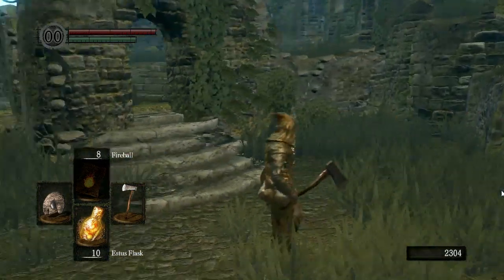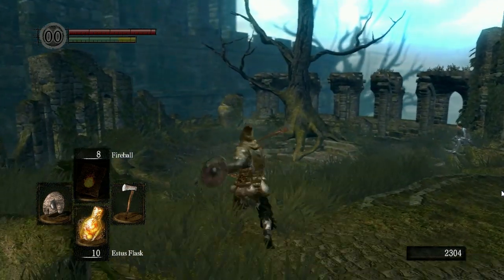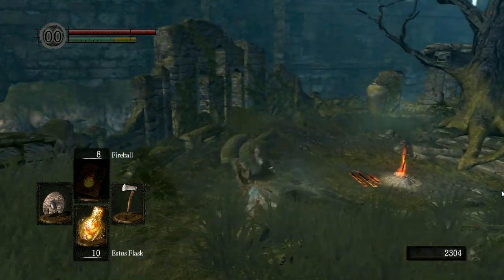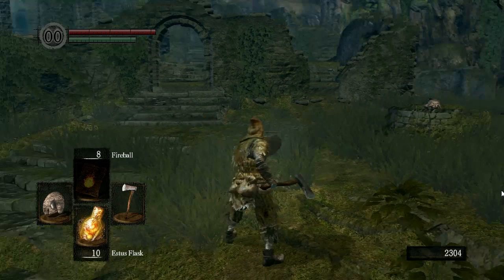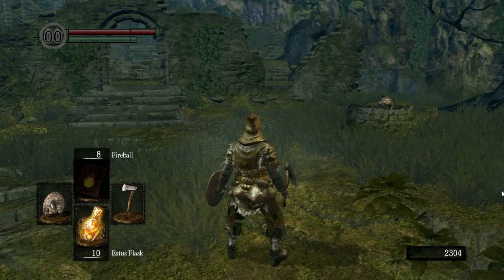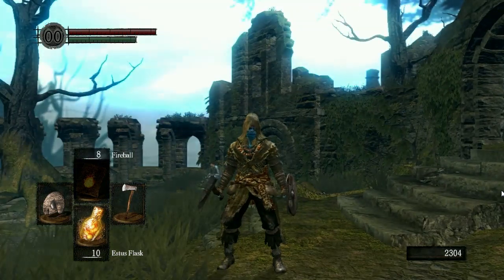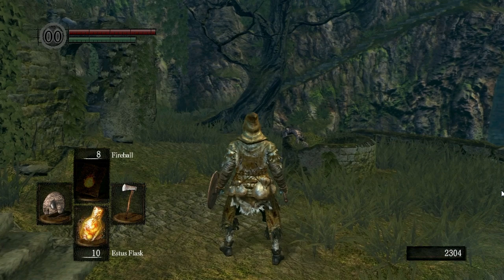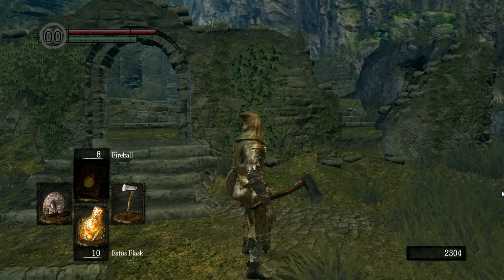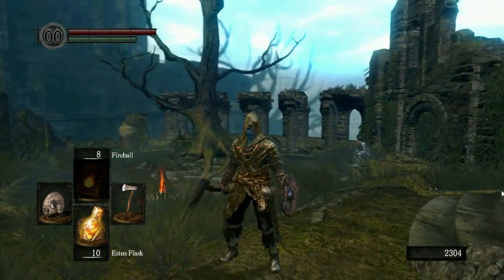A couple of things I want to show you before I get into a fight: any action you do — whether that's attacking, rolling, or blocking when your shield gets hit — is going to take stamina away. You need stamina to perform basically any action in the game. Stamina is the most important bar in the game, even more so than your health. The more stamina you have, the better.